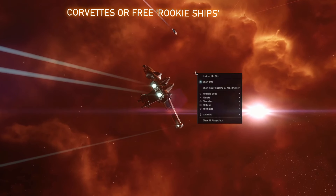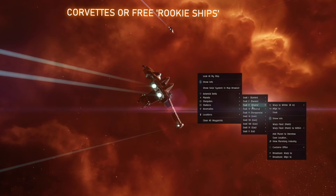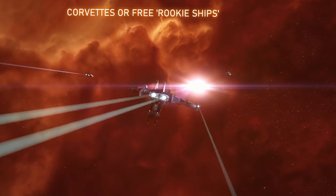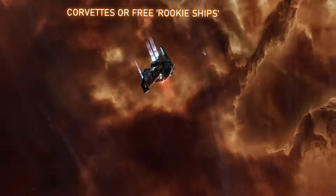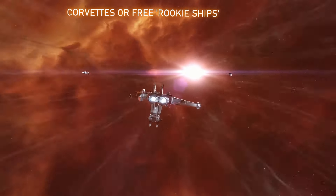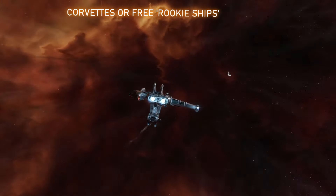Let's start with corvettes first and get them out of the way. Corvettes are no more than about 80 meters long, and they are free. All capsuleers have access to a free corvette from their starting faction when they get into the game or accidentally die, which is outfitted with civilian weapons and modules, and you get what you pay for. Corvettes are pretty much only good for training, traveling when you have nothing else, and occasionally they can be used for hilarious PvP shenanigans, as no one expects them to be a threat of any kind.